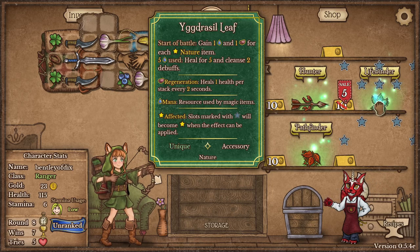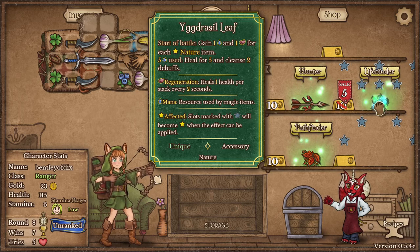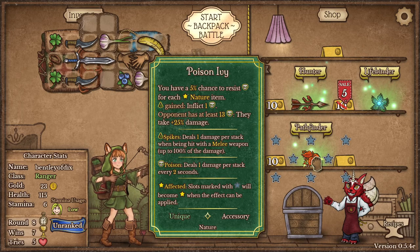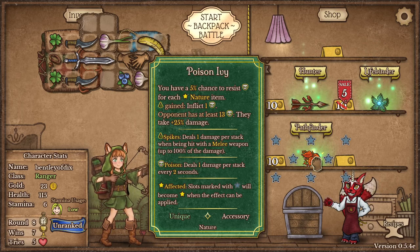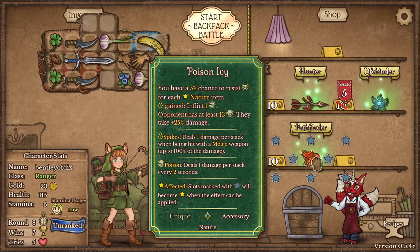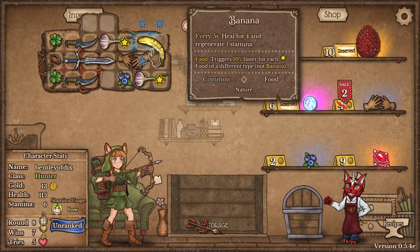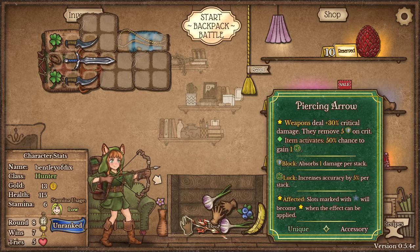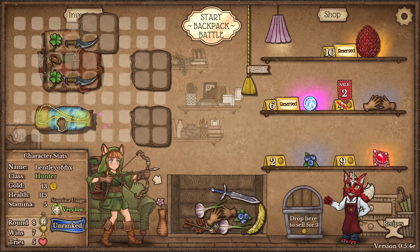Then we have the Yggdrasil Leaf — this is a more mana-based one. At the start of battle we gain mana, it gives us heals. Why do we have all this mana stuff when we don't have anything that uses mana? That's a good point — we're kind of building into two different builds. This one is the poison build: 5% chance to resist poison, if we get spikes they also do poison, and the opponent at least 13 poison takes more damage. Right now it looks to me like we got the hunter build going — we're luck-based, we've got a lot of weapons. We want the arrow to point at all of them, baby. We're going to empty our sack because we're going to have to start over a little bit.